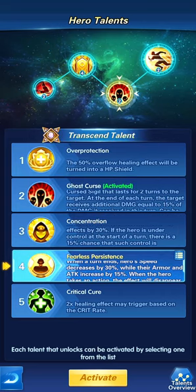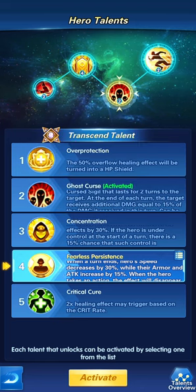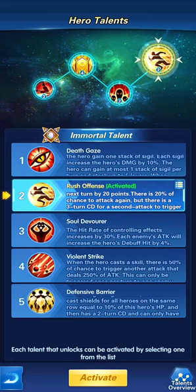Hero Persists should never be used unless you want to reduce Tuku's speed. After the first round she will attack slower, but she'll have more armor and attack power. You would use this against a boss battle where you don't want Tuku to cause too much damage before a specific round — that's why you'd use Fearless Persist.